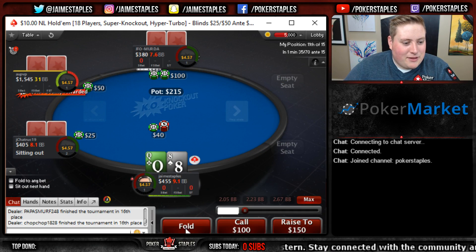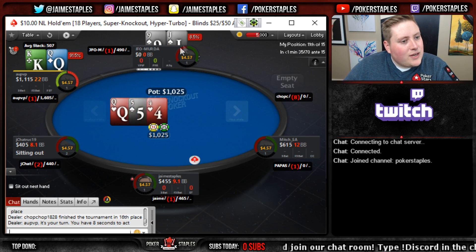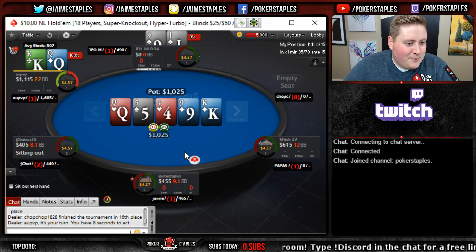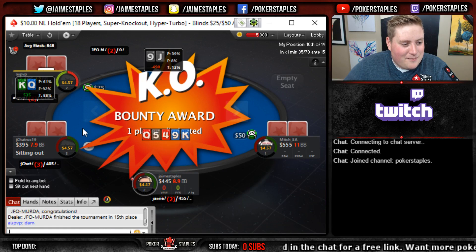We're gonna pull the queen eight. Our second tournament is starting up as backup - king queen against jack nine all in, that is a queen on the flop. Oppi, take him out - that is three knockouts and 2,000 chips within the first two hands, not bad.